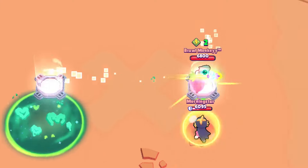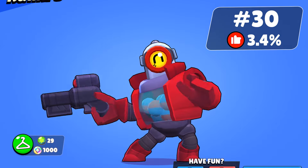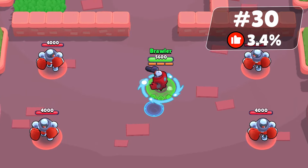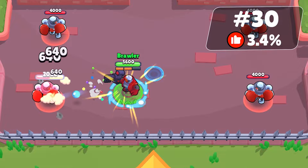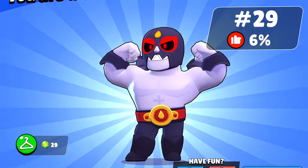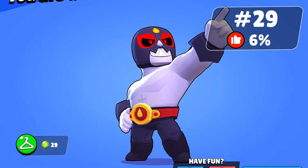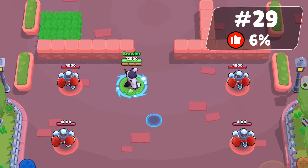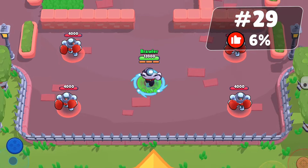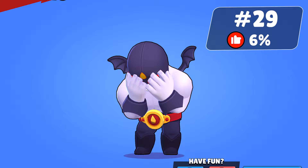Red Jacket Rico is the least favorite skin, liked by only 3.4% of people. I am not sure why Brawl Stars made this skin, maybe just to give something from the star draw. Wamprimo is 6% of people's favorite skin. This skin is good for collectors, not so much for regular use since it's a seasonal skin and will only come back to the shop after a year.